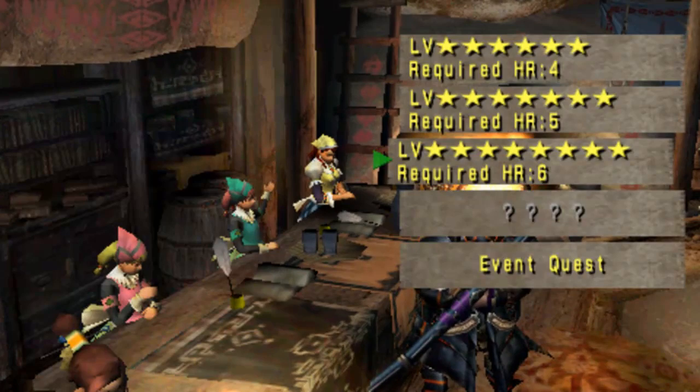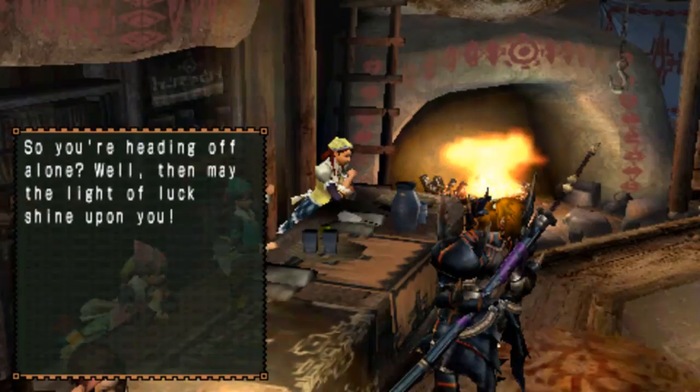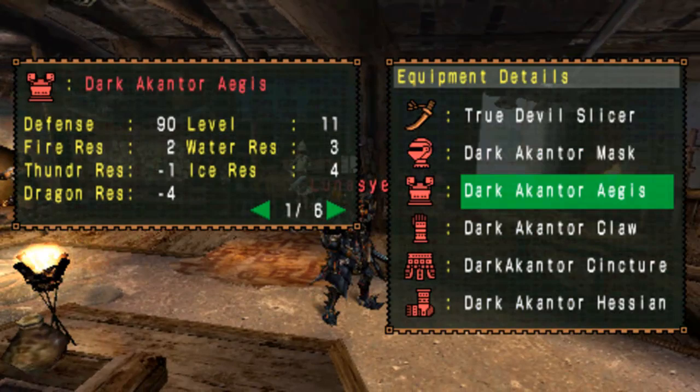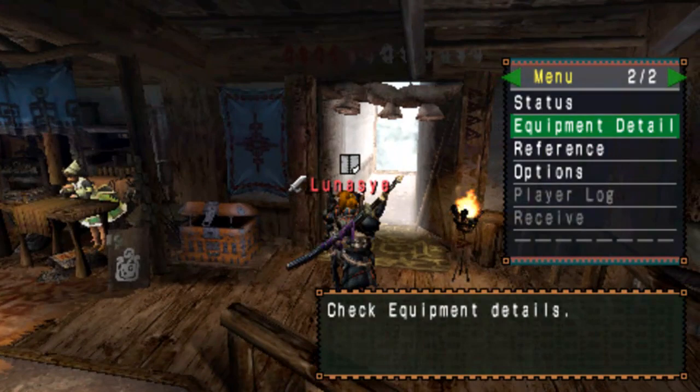today we are going to be fighting the Gold Rathian, which is over here in the tower. I'm using a new set of armor today, which is the Cantor set, which took a bloody long time to get. By god, I had to fight a lot of Cantors to get this.